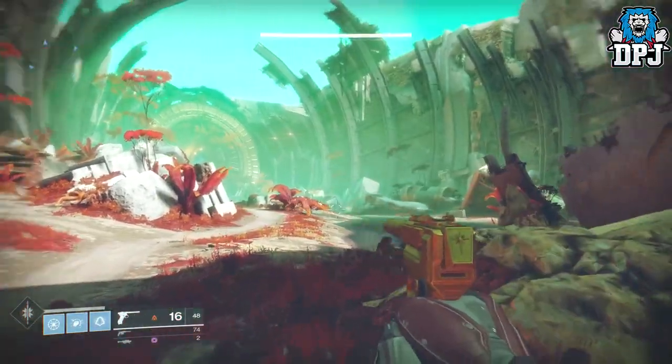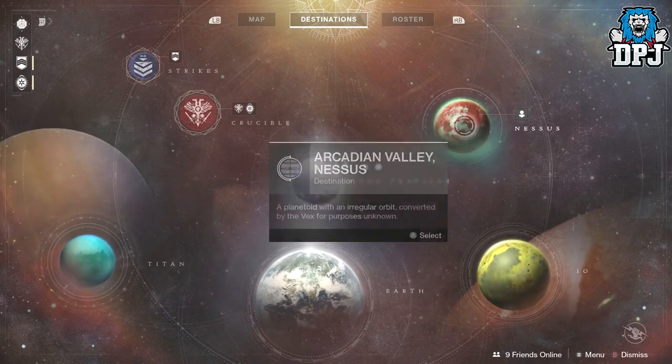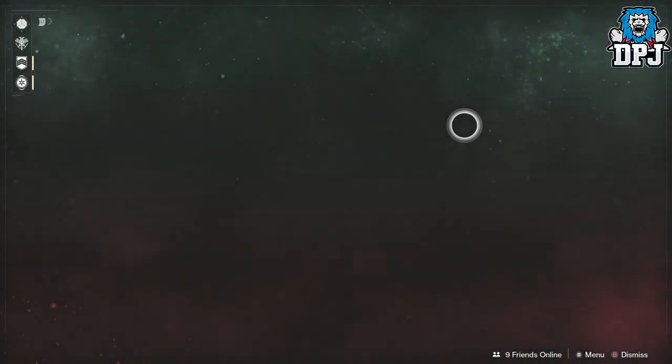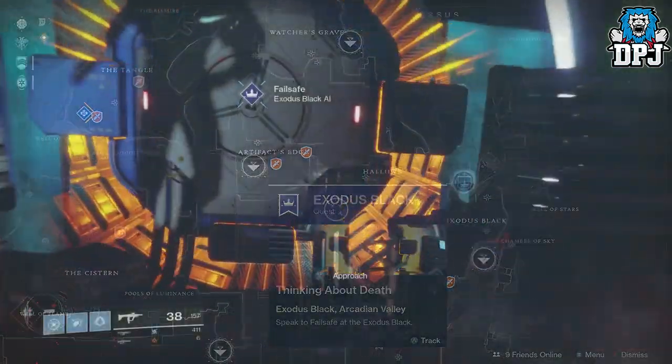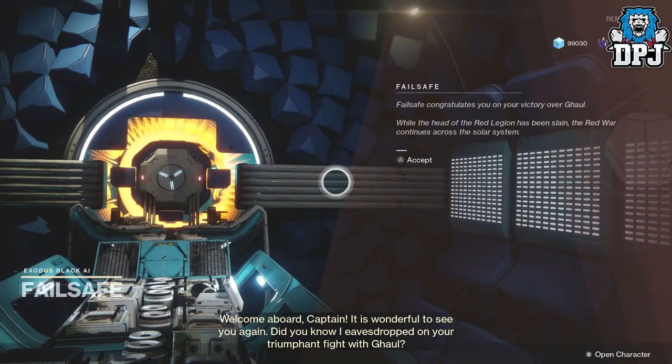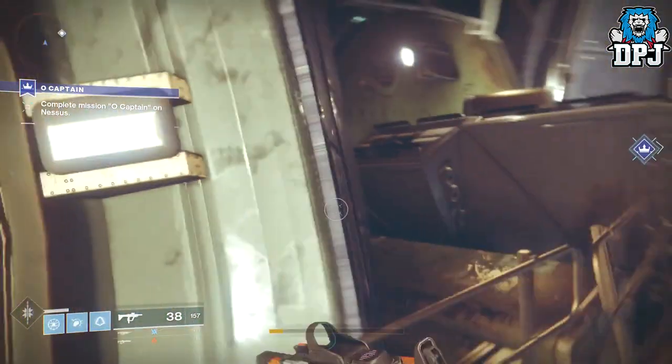Once you've completed the story you will spawn into the tower courtyard. Here be sure to speak with all vendors before leaving this area. Then head to Nessus and track the quest Exodus Black. Here you will have to speak to Failsafe. Upon talking to Failsafe, she tells you to investigate the source of a former captain's voice near the Exodus Black on Nessus.